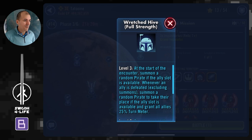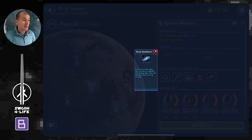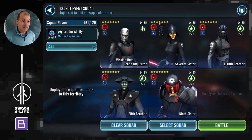What you will notice is the actual planet modifier that applies to both you and your enemy — the Dune Sandstorm. This modifier applies damage over time on all units at the end of every unit's turn, so those damage over times will quickly rack up. The overall strategy is to keep these damage over times under control, because Jawas have no way of cleansing themselves and will eventually die off from damage over time before you do. The name of the game is outlasting Jawas.